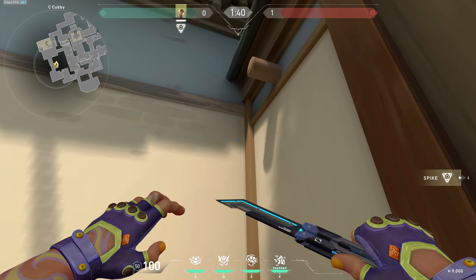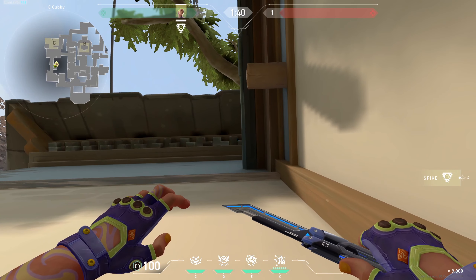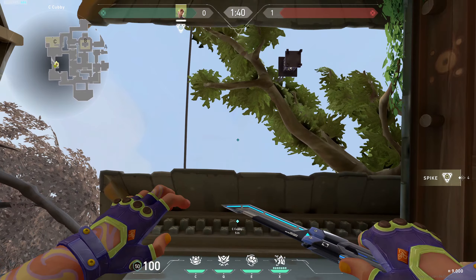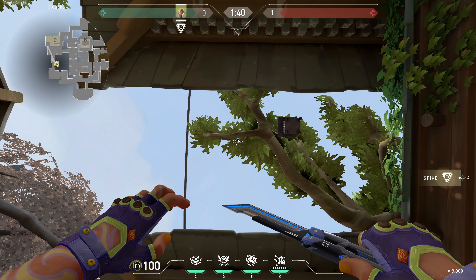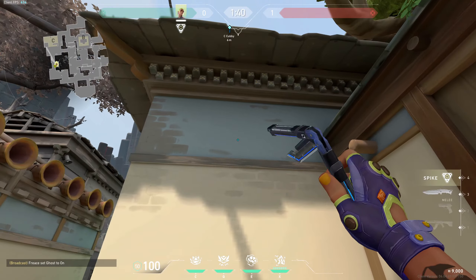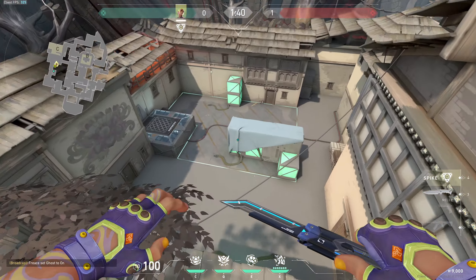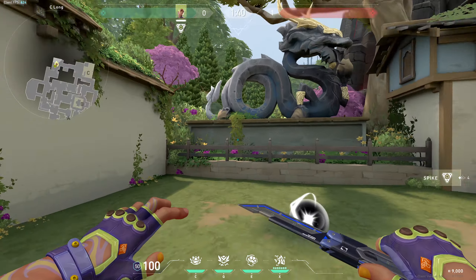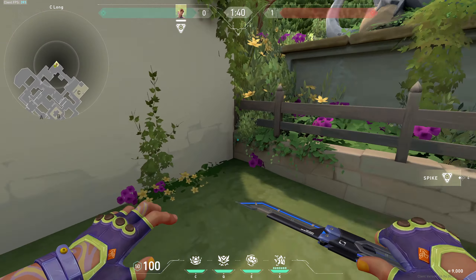Now we will continue with C. When you're here in the box stage, you can just line up your crosshair like that, walk a bit back until you have the tree, crouch down and just throw. This one's also pretty nice — it lands on the box here, so if you have planted on these spots it should be perfect and kill your enemy, or give you some time at least.